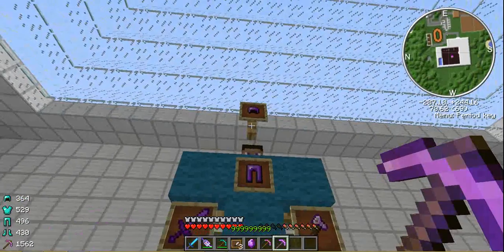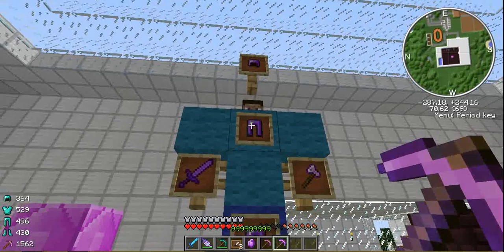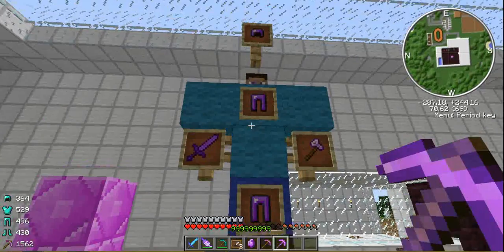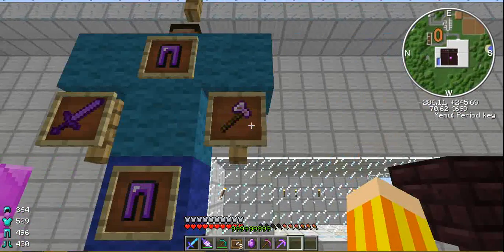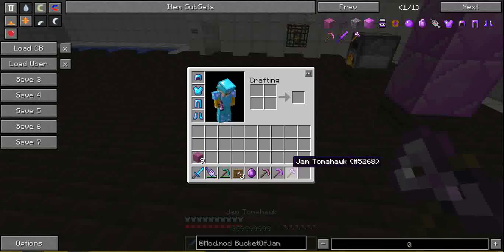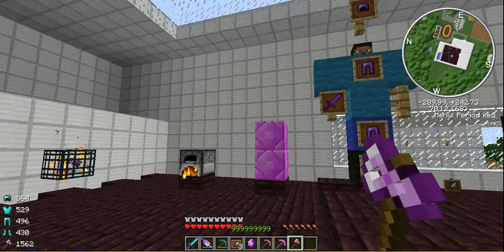You've got your helmet — I accidentally put leggings on the chest slot — but you can make a chest plate, leggings, and boots. You can also make jam swords and jam tomahawks. It's a bit of an interesting idea, but I went with it.